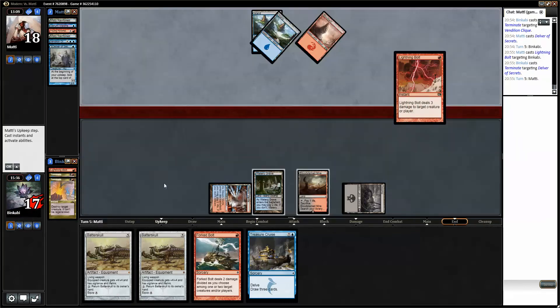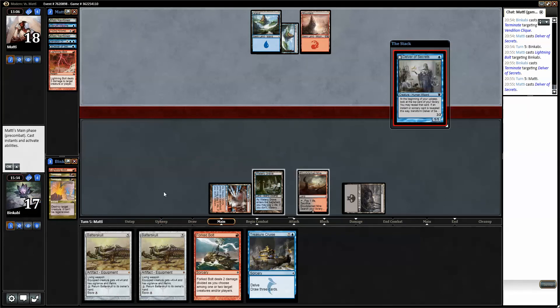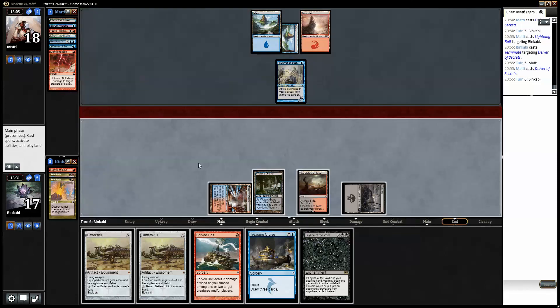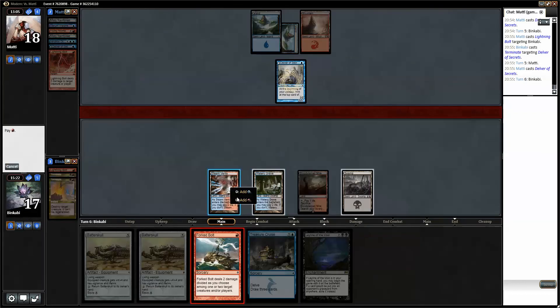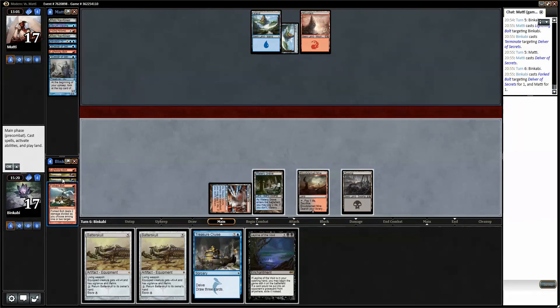He could still have a counterspell but now he needs to very carefully manage his mana. It's Mana Leaked. I'll take that. Cryptic Command — interesting. I think he'll just try to Electrolyze. There we go. Negate — very interesting. So now we have one, two, three, four, five, six. Treasure Cruise — I just have to Negate that.